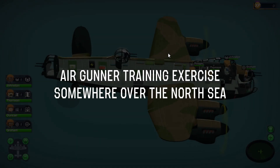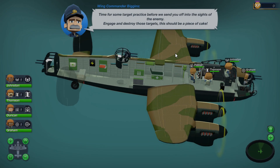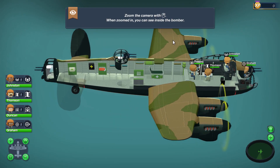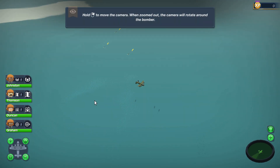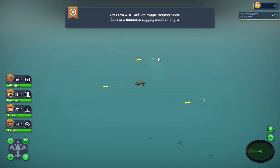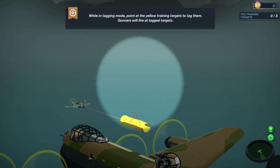Air gunner training exercise, somewhere over the North Sea. Wing Commander Biggins says: 'Time for some target practice before we send you off into the sights of the enemy. Engage and destroy those targets. This should be a piece of cake.' I would try a British accent but I'm really bad at them. You can zoom the camera with the mouse wheel, and when zoomed in you can see inside the bomber. Here's our crew inside — they're all at their stations currently.